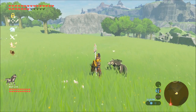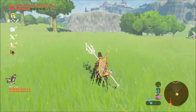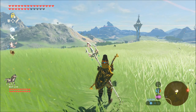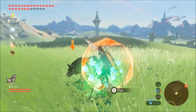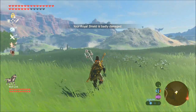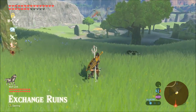You can also tell Wolf Link to stay if you don't want him attacking enemies. Use your left trigger to target him, then hit A to issue the stay command. As you can see, I run away and his icon shows he's still back there staying put. You can use down on the d-pad to whistle and he comes running. You can also use left trigger and hit A to give him the come command and he follows you again.